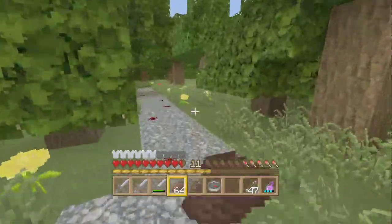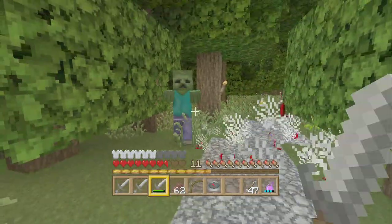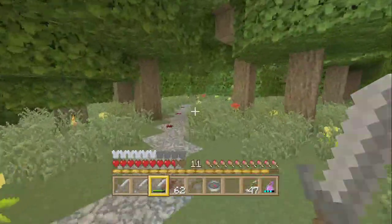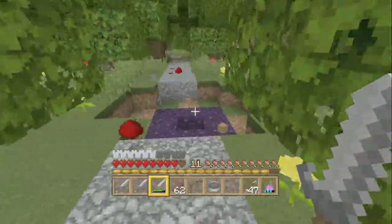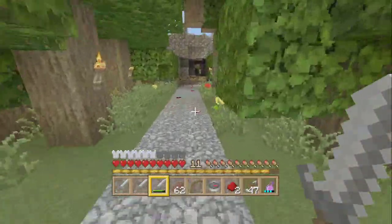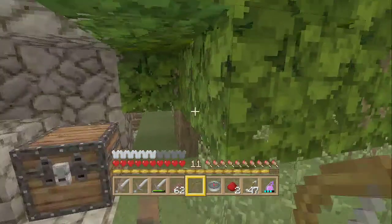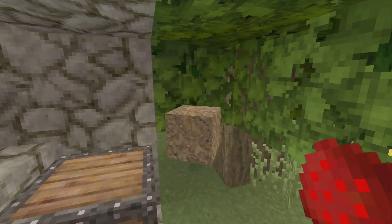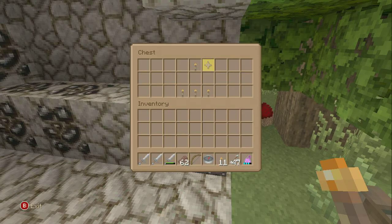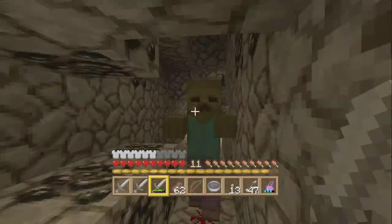Let's eat some food. Hold up, who's hitting me? This is like my first time officially experiencing the mobs and stuff with this texture pack. Egghead Frank must have went in this cave with Sally, I must follow it. Enter the cave. We can get rid of the dirt. There are torches here to help me with the journey.